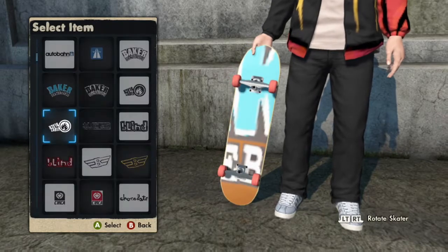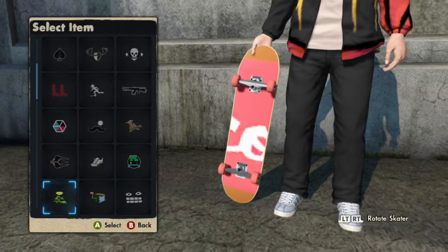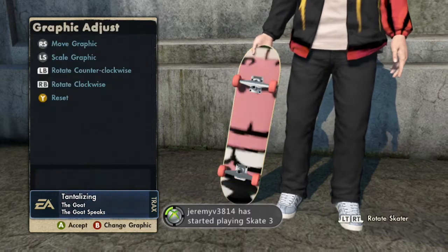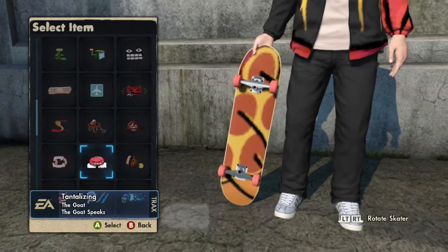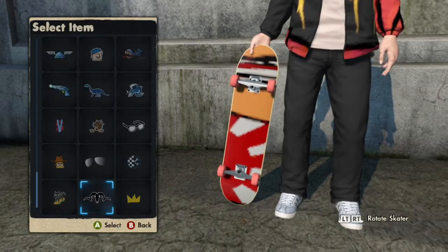These glitches are pretty easy to do and it really gives your skater a unique look, but you just need to find the right ones that work. I'm probably gonna use this one just because it matches the pants. A lot of these look pretty bad, but you just gotta find the right one.